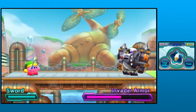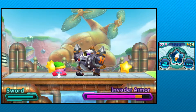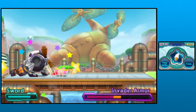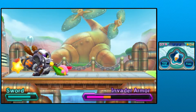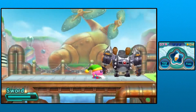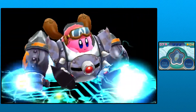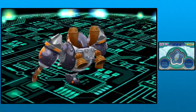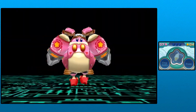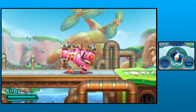Hi, generic enemy number whatever. I was actually thinking it was gonna be Wispy Woods again - or knockoff Wispy Woods - but no, it isn't. I really gotta learn some of the combos with Sword, because the reason it's one of my favorite abilities is because it has so many combos you can do. There we go, I think I pulled it off. And now we're gonna get our very own Robobot armor.